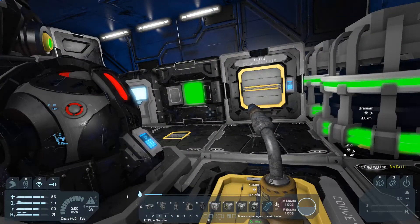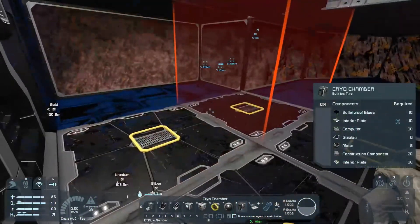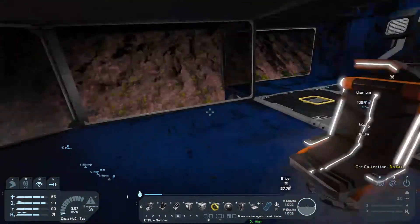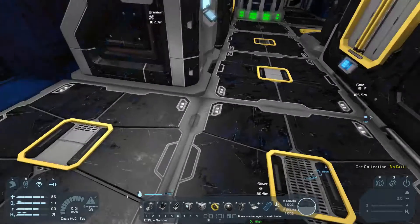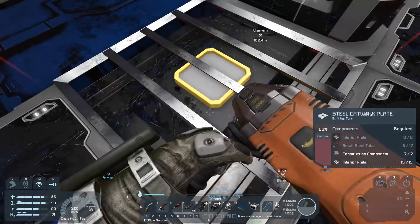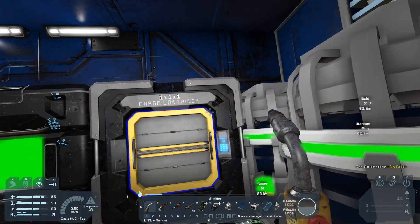Let me do the next thing - a cryo chamber. Which is useful, if you're on a multiplayer server, to be able to actually log off - which I have had difficulties with up to now. And I think what's cool about one of these is it will also give you oxygen and all those things. I don't know where to put it though. I can always stick it in the corner, which makes it a little bit less convenient to get to, but whatever.